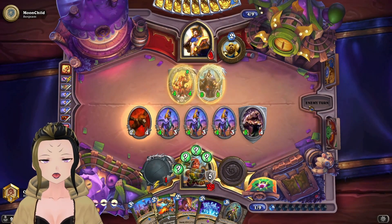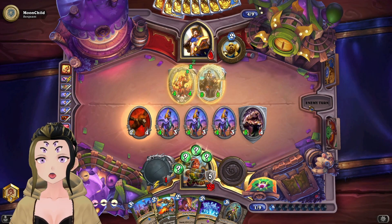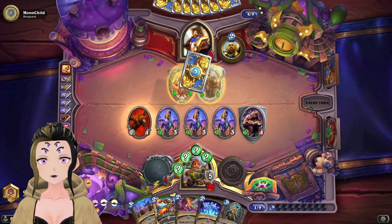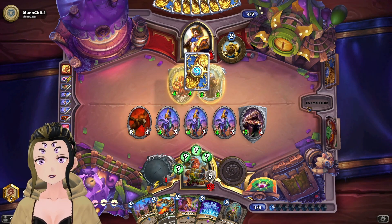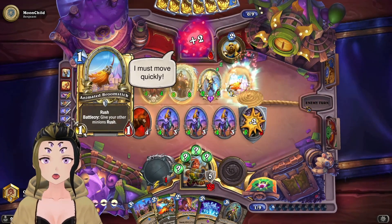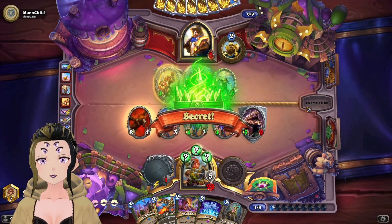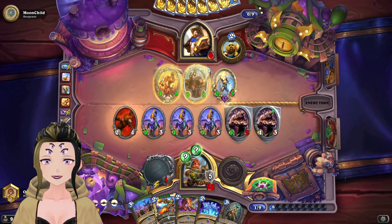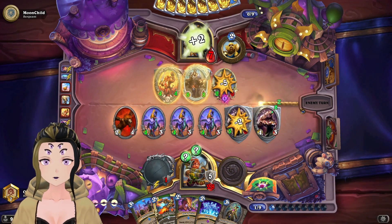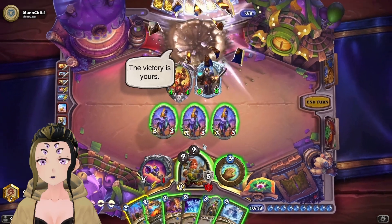I'm assuming their highest cost card was either Varian or N'Zoth, but I think it was probably Varian since nothing in the deck suggested N'Zoth Paladin. Catacomb Guard uses on the Mishka and the Freezing Trap triggers. They were smart and played around it, but we have Pack Tactics so it doesn't even matter.